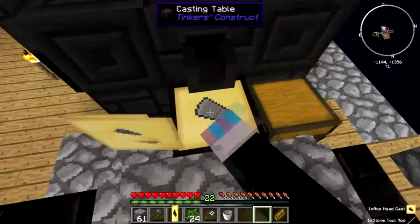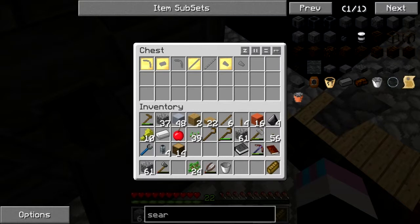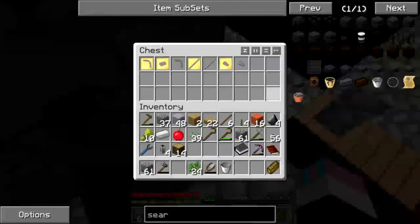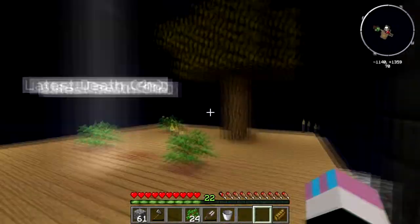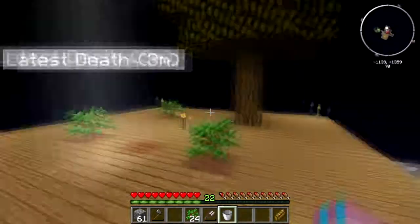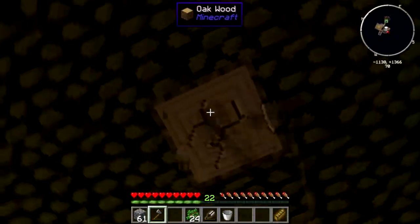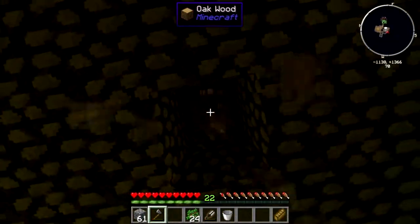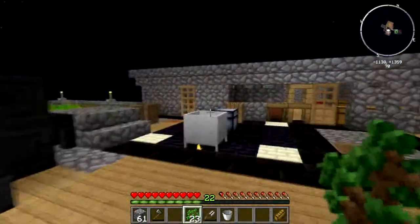This is so we can make a better tool, even though flint is fast enough and I'll be using flint for a long time still. It's nice to know that you can upgrade. Anyway, I'm not going to bother shearing the leaves off this bad boy — I'm sure they'll decay because I really can't be bothered. I want wood, I don't want anything else.